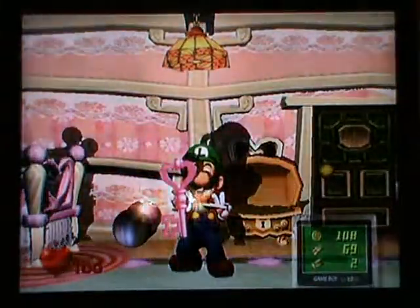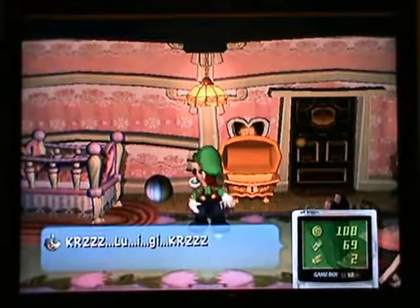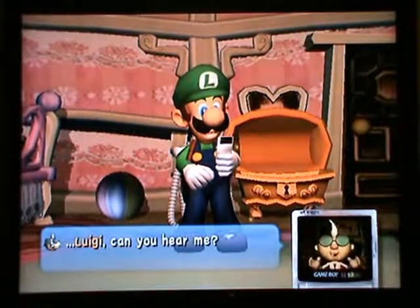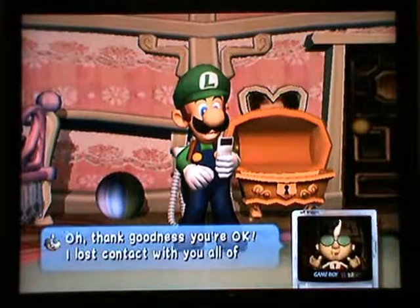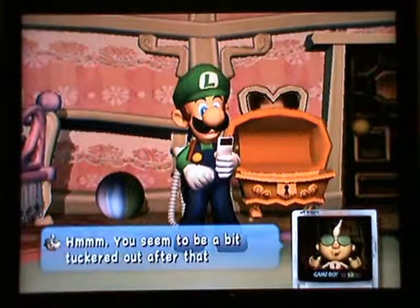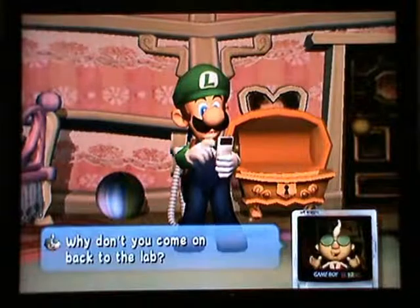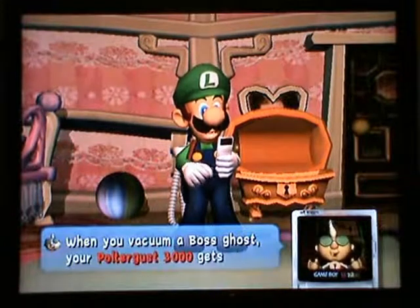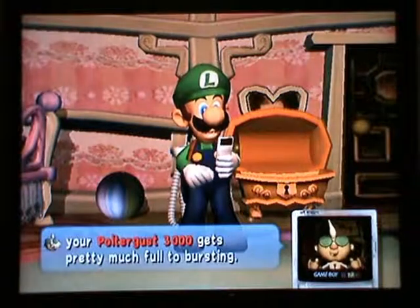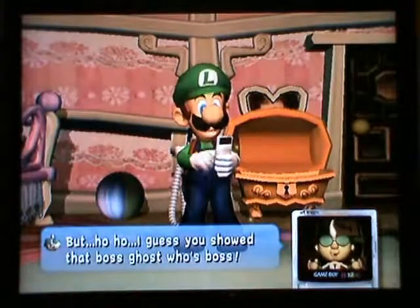We're back in the nursery. Open this treasure chest here to get the pink key — it's basically the area key for area one. Professor E. Gadd radios in: 'Luigi! Thank goodness you're okay — I lost contact with you all of a sudden. You seem a bit toughened after those long battles. Why don't you come back to the lab? When you vacuum a boss ghost your Poltergust 3000 gets pretty much full to bursting!'